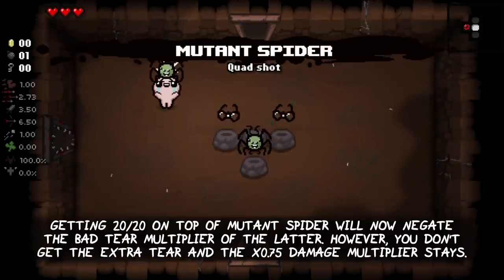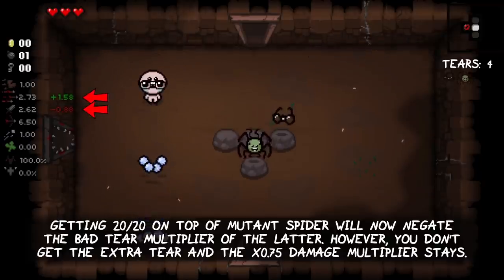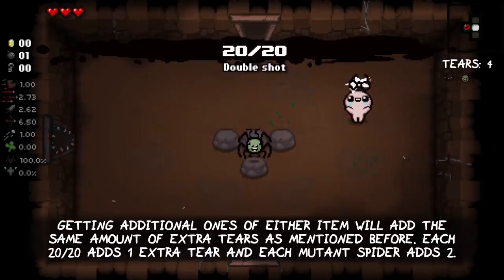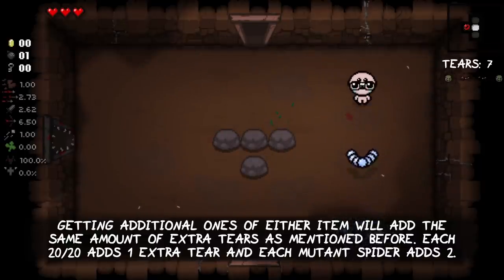Getting 20-20 on top of Mutant Spider will now negate the bad fire rate multiplier of the latter. However, you don't get the extra tier and the x0.75 damage multiplier stays. Getting additional ones of either item will add the same amount of extra tiers as before: each 20-20 adds one extra tier and each Mutant Spider adds two.